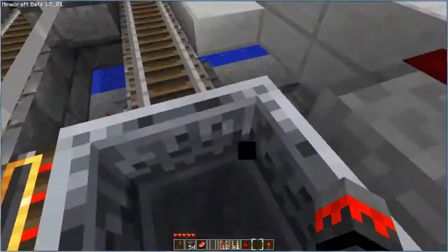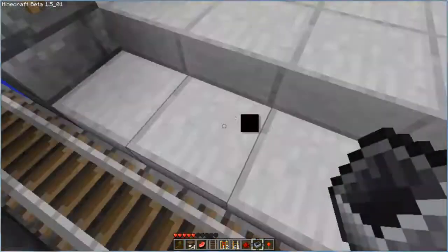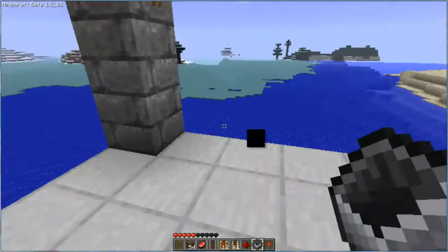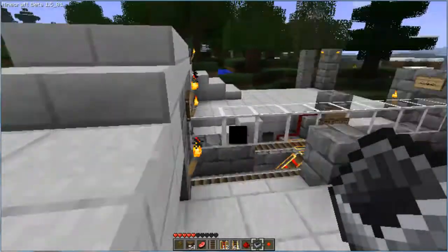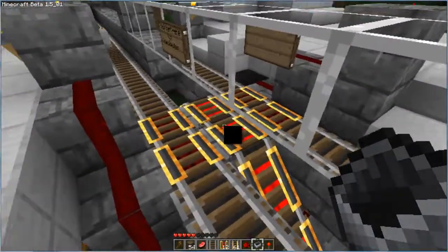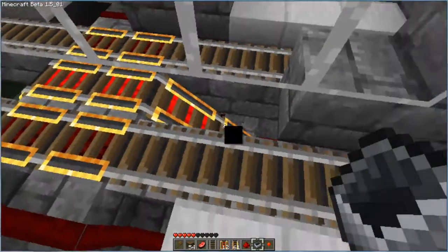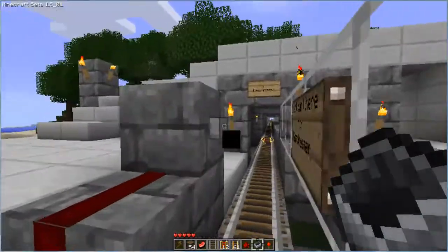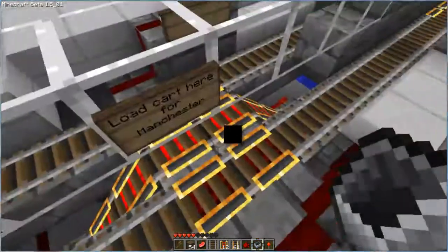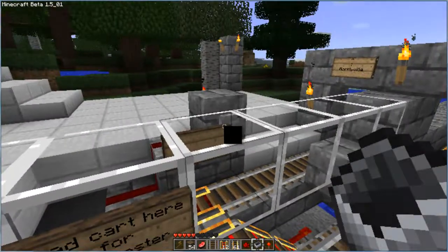Alright, we have arrived at our first station here. This station is the spawn station. You can see this kind of looks the same except there is a little overpass now, and there is this track going down the middle. This is the booster track. Depending on which side you are, whichever button you click on — if you click on this button, the booster track is going to come up on this side and boost you in that direction.